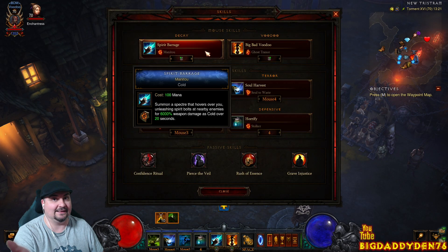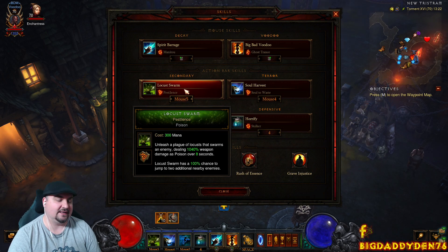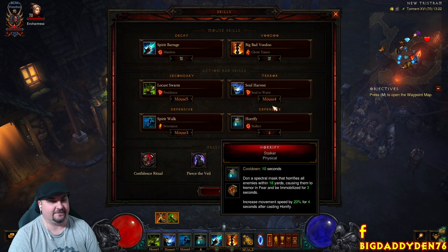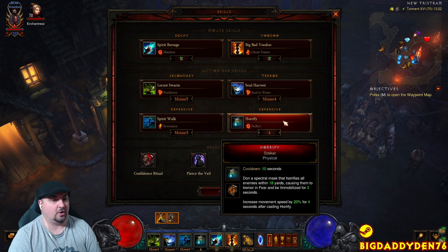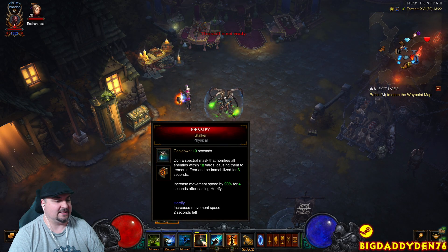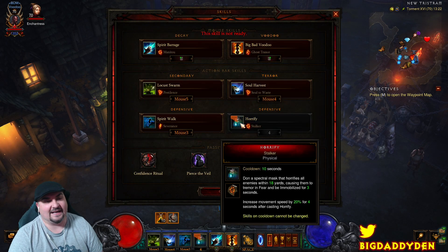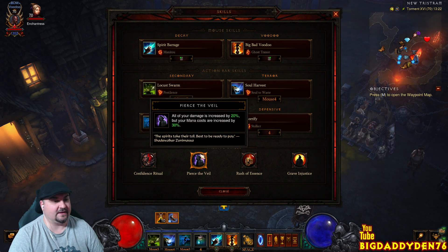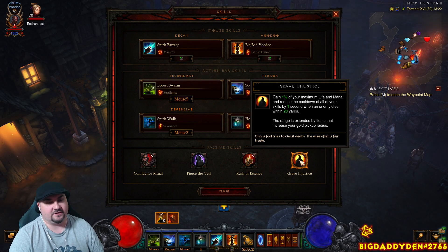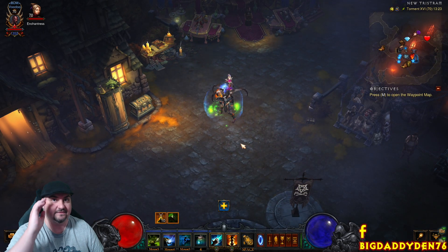Baseline skills: Spirit Barrage with Manitou rune, Big Bad Voodoo for attack speed, healing, and damage reduction, Locust Swarm Pestilence for 100% spread — cast this once every eight seconds. Soul Harvest provides up to eight stacks of intelligence and a move speed buff; keep these stacks at five at all times or you'll probably die. Spirit Walk Severance gives a two-second damage immunity with massive movement speed bonus and is permanent until you attack or come within 20 yards of an elite, thanks to Shurima's Triumph mojo. Horrify Stalker — numlock this using the numlock trick, it's a built-in game macro allowed by Blizzard, giving a CC effect and 20% movement speed bonus. Change this to Frightening Aspect if you need more tank for deeper GRs — 50% armor is awesome. Passives: Confidence Ritual for damage bonus, Pierce the Veil for even more damage bonus, Rush of Essence to recharge mana as you cast Spirit Barrage, and Grave Injustice for all your cooldowns and healing. Hope you guys enjoyed the video — feel free to like and subscribe if you like Diablo content, I'll see you in the next video, take care, have a fantastic weekend!